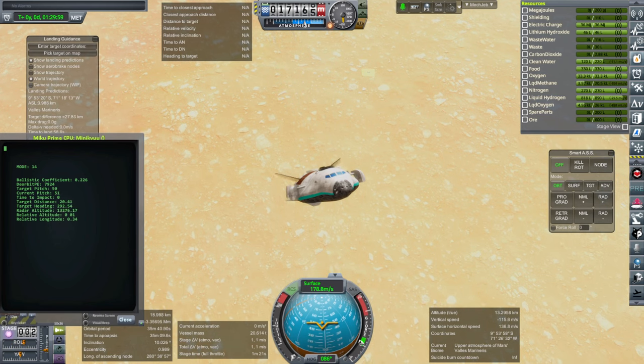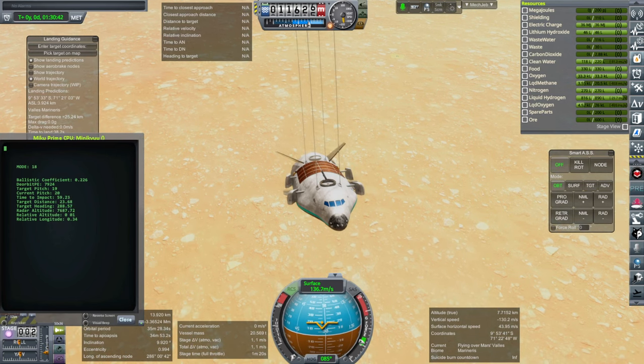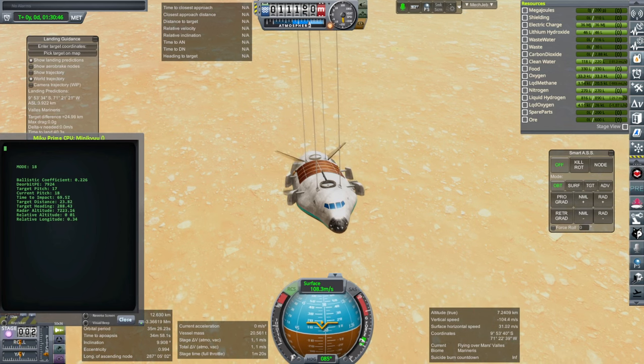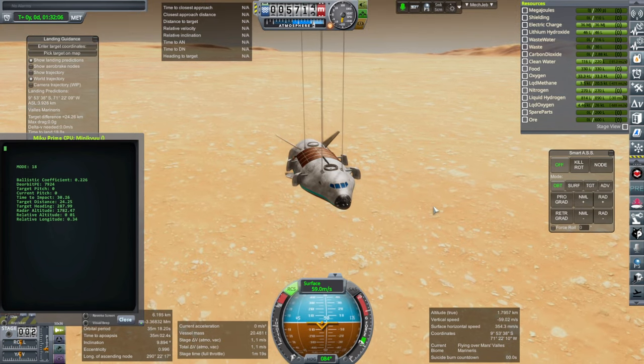I wish I could do it without the parachutes, but then we would have to light the engines very early on, and here in Valles Marineris it's going to take a longer time to get to the surface, so we'll be wasting a lot of fuel. I'd like to come down with less fuel, so we need to be able to land with as little propellant as possible.